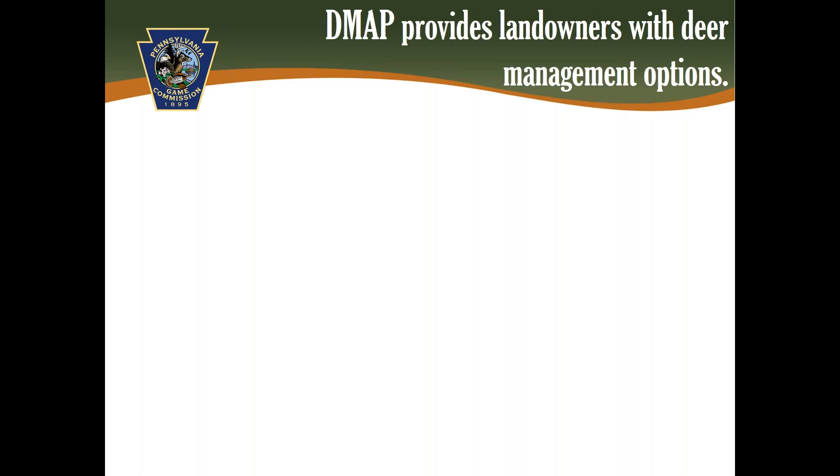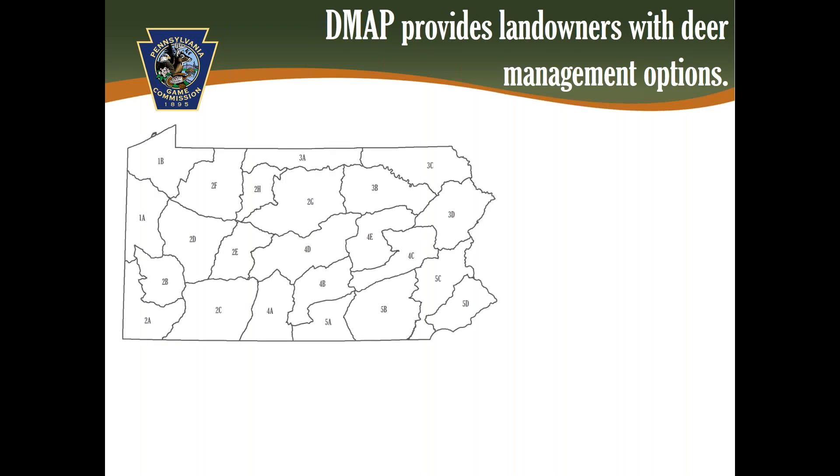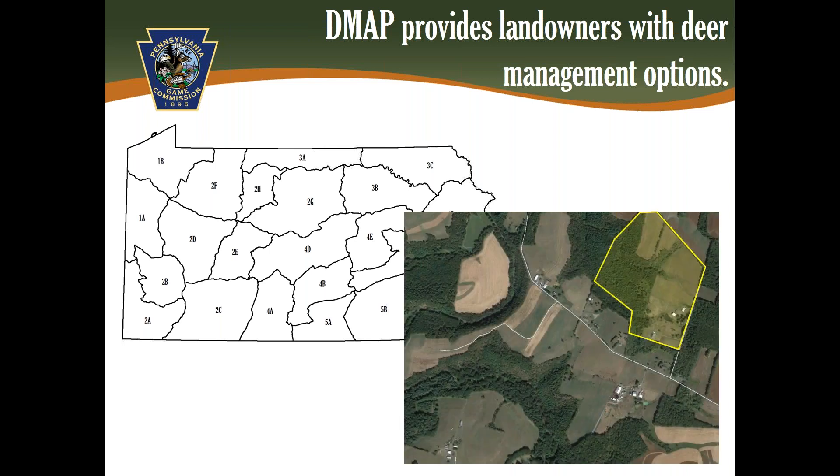Thank you. The Deer Management Assistance Program, or DMAP, provides landowners with property-specific deer management options. The Game Commission manages statewide deer populations at the wildlife management unit level. On average, wildlife management units are about 2,000 square miles. Within wildlife management units, individual landowners may have different management objectives or experience different levels of deer impacts than what is observed at the unit level. It is for this reason that DMAP was designed to give individual landowners the opportunity to manage deer on their properties according to their individual management goals.